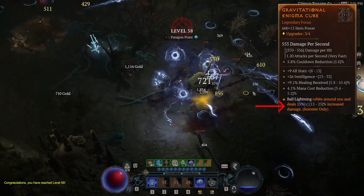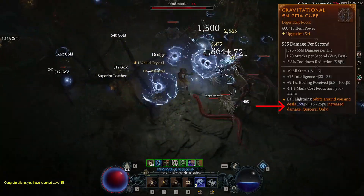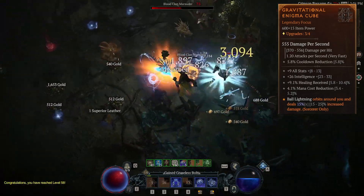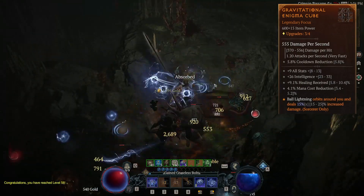The key is the Gravitational Aspect that makes the ball lightning surround us. Although I have the lowest 15%, it already destroys everything around us. This aspect is dropped randomly — we cannot target farm it — but when it drops, I strongly recommend giving it a try.